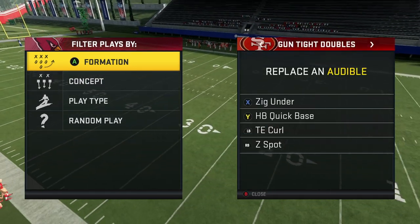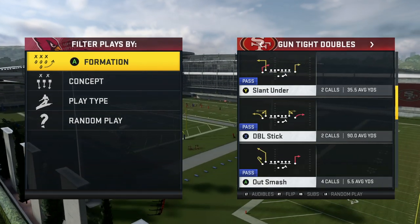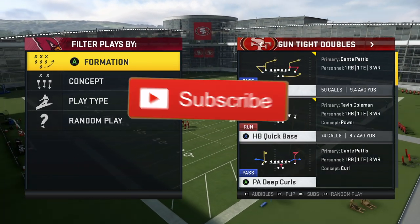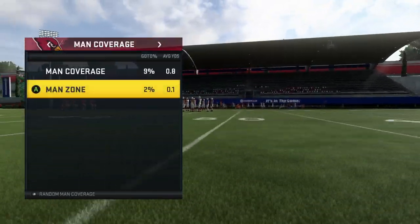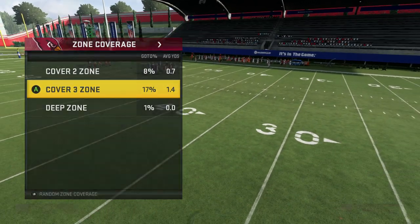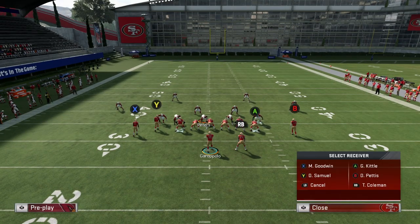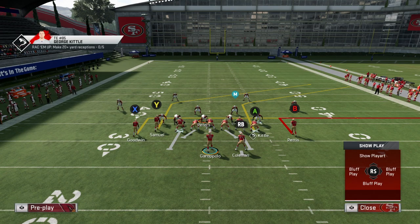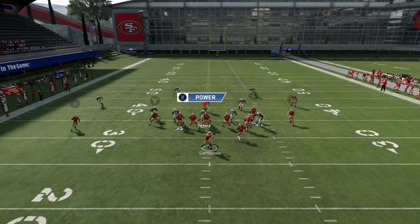Starting off, I'm going to go over my audibles: X Zig Under, LB Tight End Curl, and RBZ Spot. I'm also going to go over the Flood Drive as well as the Mesh Spot in this video. I'm going to come out in the Zig Under on the left hash. The adjustments I like to make are putting B on an out route, blocking your running back, and putting X on an in route. Motion X out a couple steps.